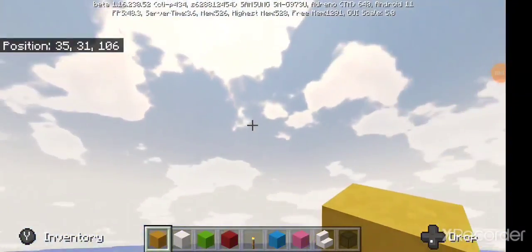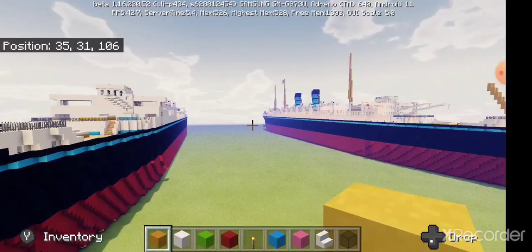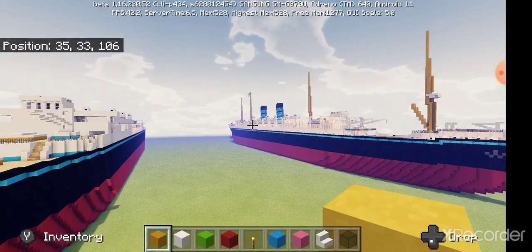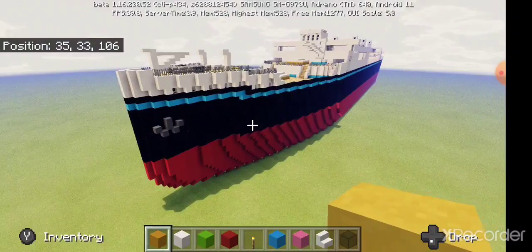Alright guys, Nightwing here, back for part 7 and the final part of this RMS Luronic tutorial. For part 7, we'll do the skylights, lifeboats, the funnels, and the masts, and that will be it.